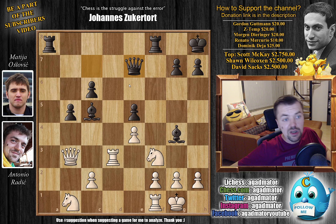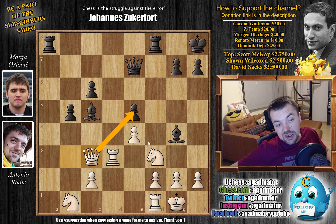So after queen to e7, I wasn't about to allow the bishop e6 to c4 maneuver, so I played queen to c3 right away, just going after the e5 pawn. But this doesn't really work — feel free to pause the video and try to figure out what Matija played that really complicated things for me. For those of you who found it, congratulations. He played b4 — essentially saying you can't capture here.